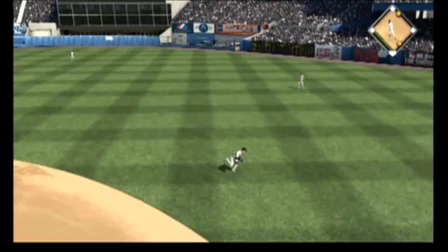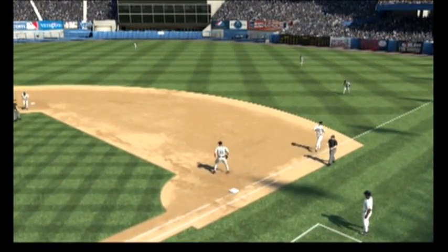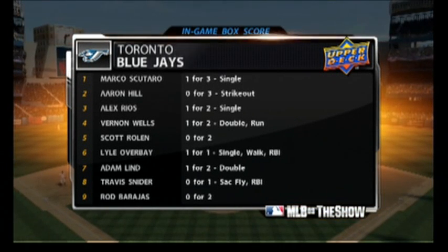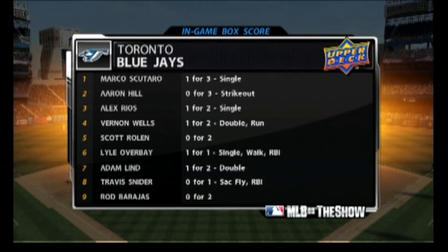Here's one hit towards the hole. Rwanda Overbay is going to be in time, and with that, the side is retired. So no runs here on a base hit, no errors, and one man left aboard. We're through five here at the ballpark. The Jays lead it two to one.